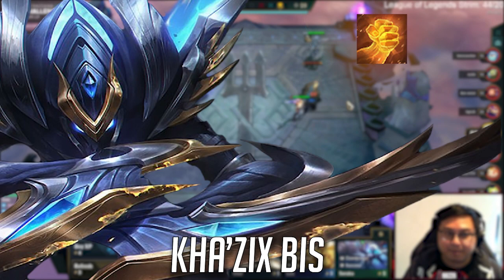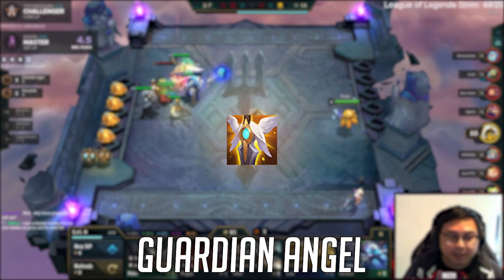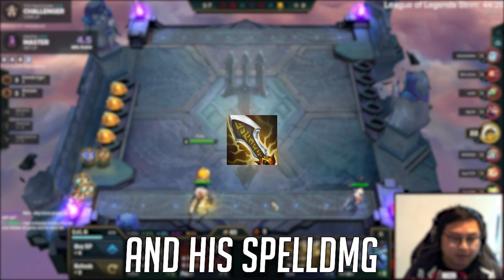Moving on to items — Kha'Zix's best items are Hand of Justice, Guardian Angel, and Infinity Edge. Hand of Justice is an excellent healing item that will heal Kha'Zix off both auto attacks and spell casts. Guardian Angel provides Kha'Zix with much needed survivability, and Infinity Edge is by far his best damage item as it amplifies both his auto attack damage as well as his spell damage.